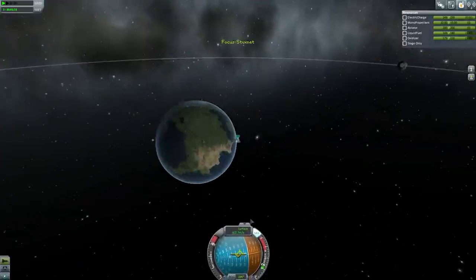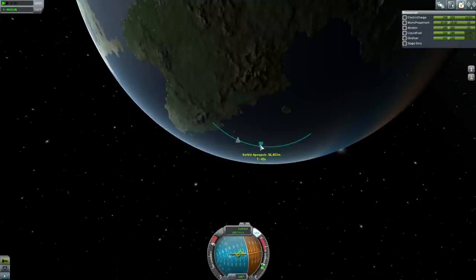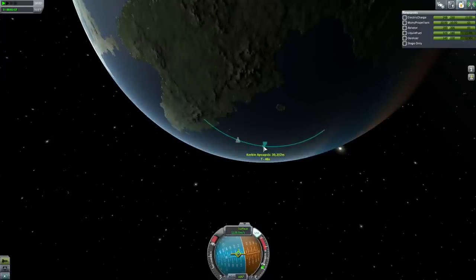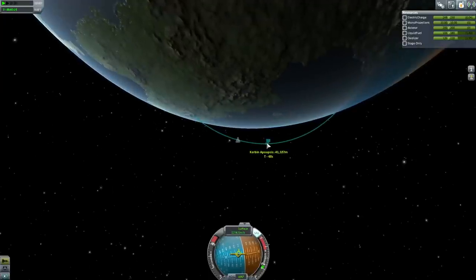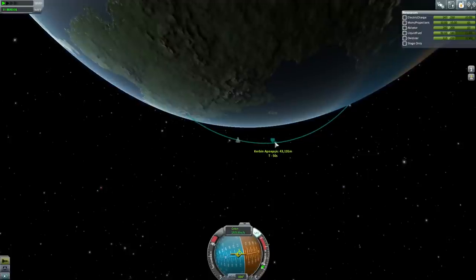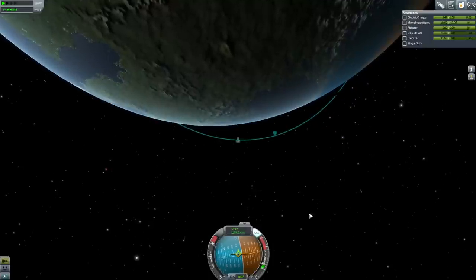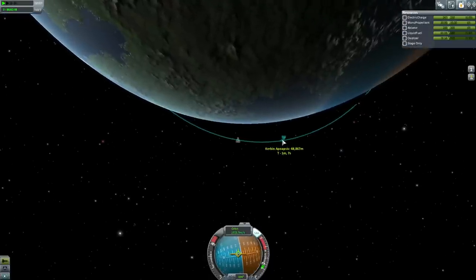I can go to the map. The important thing to look at is this: it says Kerbin apoapsis 36 kilometers. Underneath it says T minus 45 seconds. Now if that number starts decreasing, it means you are not accelerating fast enough to get into orbit and you are going to fall back. If that's going down, you want to lift your nose up and get yourself going higher. But where we are right now, we're actually doing pretty well. This is probably going to be one of my more efficient orbits given this spacecraft.